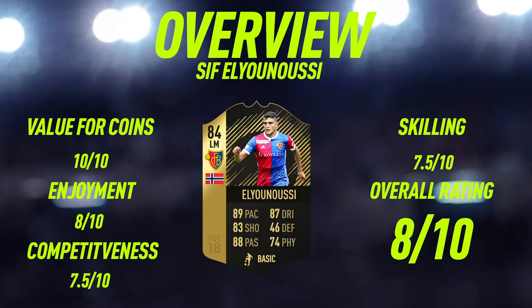Moving to the overview for second in-form Al-Younousi — the first thing I'm rating him on is value for coins. I'm giving him a 10 out of 10, because as I mentioned earlier, this guy is so cheap for an 84-rated in-form card with some really nice stats. Enjoyment-wise, I'm giving him an 8 out of 10 — a very fun card to use. He's got the five-star skill moves, really good pace, really good shooting, good passing and good dribbling, just all around a very good card.